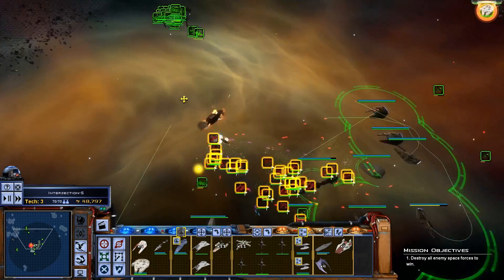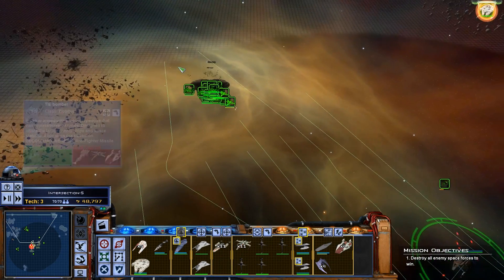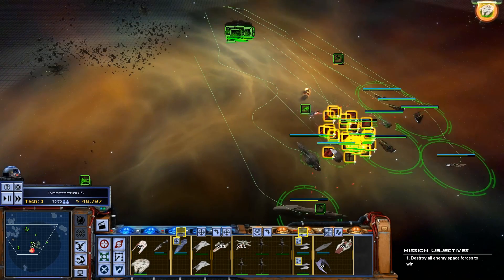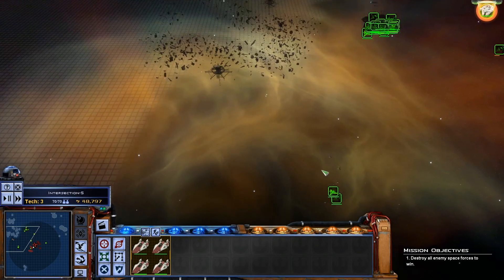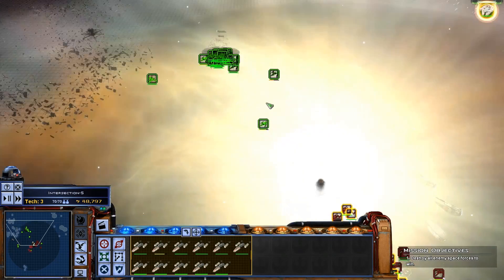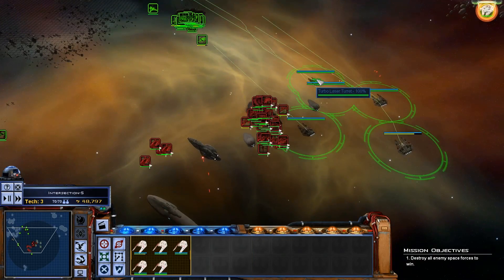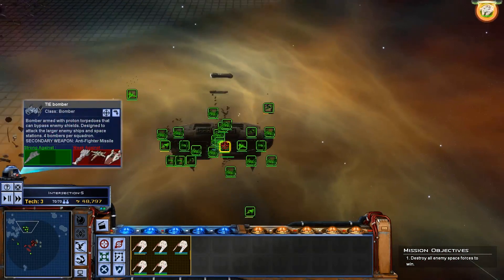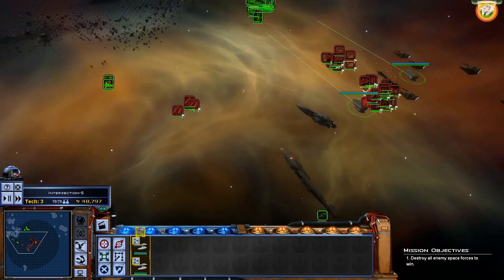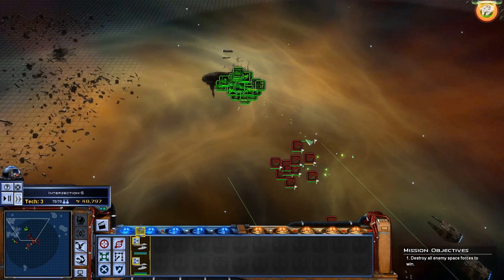Most of their ships are down. These ships are good. Let's go up to the station now. They've got a couple ground units here, so let's get the A-Wings to hit that. X-Wings and Battle Dragons we want on the station.